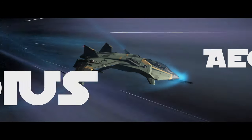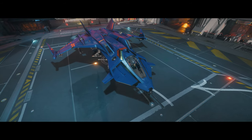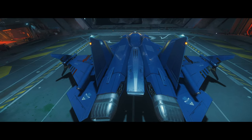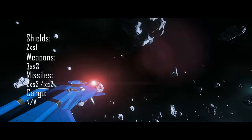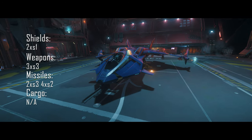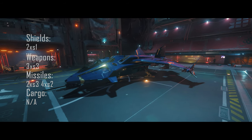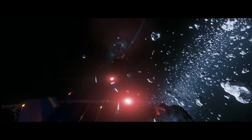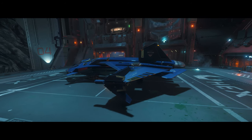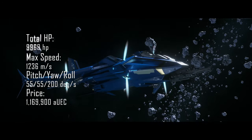Now let's talk about the best light fighter. Even though my personal preference would be the Anvil Arrow, the Aegis Gladius could be a better choice. The Gladius has 2 size 1 shields, 3 size 3 weapons, and 2 size 3 and 4 size 2 missiles. The reason why it could be better than the Arrow is purely because it has a second size 1 shield — the Arrow has 1 and the Gladius has 2 — so it will survive more shots and be protected against heavier targets such as heavy fighters.